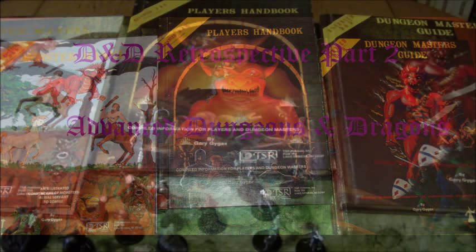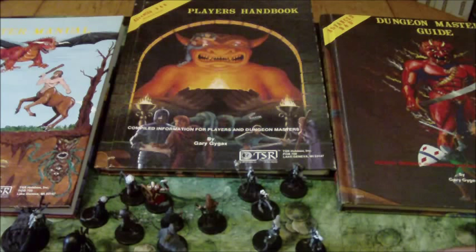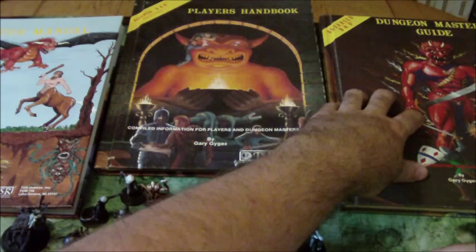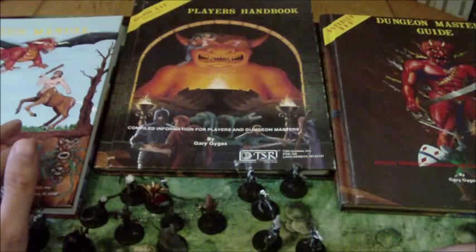The first book released for Advanced Dungeons & Dragons first edition was actually the Monster Manual, which came out in September of 1977. The Player's Handbook released in June of 1978, and the Dungeon Master's Guide released in May of 1979 — meaning that to get all three of these books, you had to do it over the course of three full years.